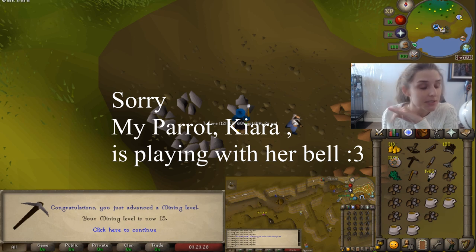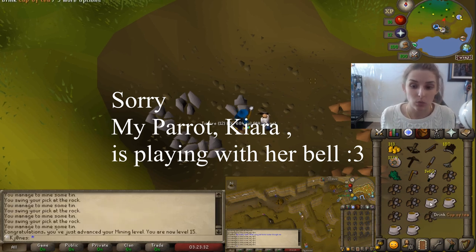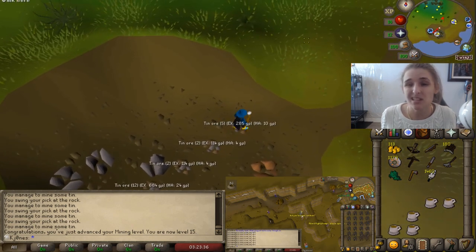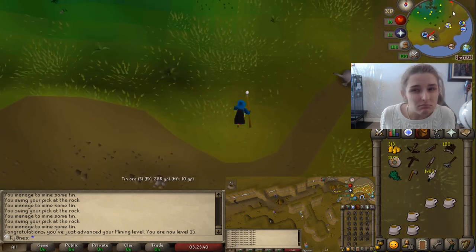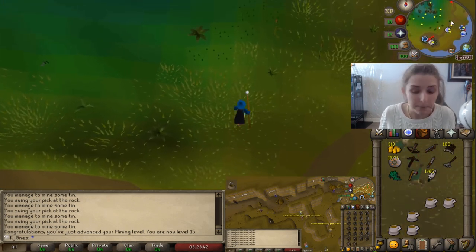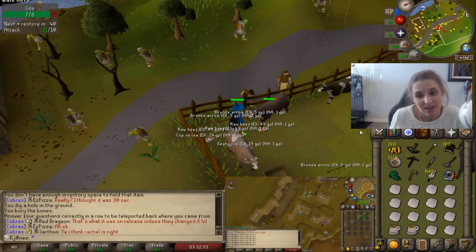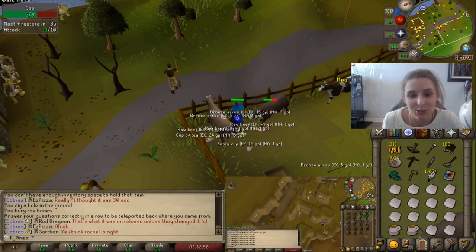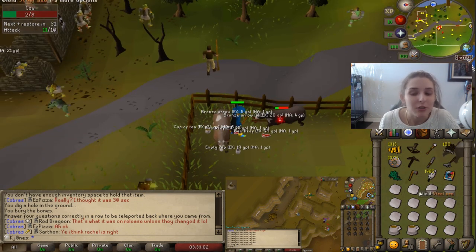I got 15 Mining. The reason I did this is because Doric's Quest requires 15 Mining and the Knight's Sword requires 10 Mining, so I figured I might as well get it out of the way — took about 15 to 20 minutes, wasn't too bad. I just got 1000 coins by doing a little quiz master random event, so always do those random events because sometimes they can give you nice money, which is needed at lower levels.